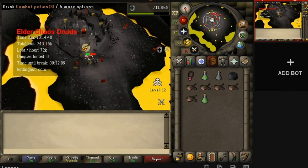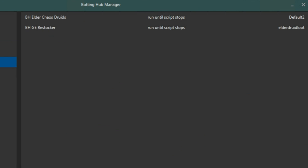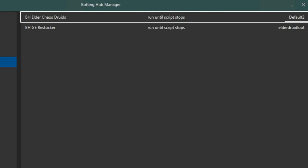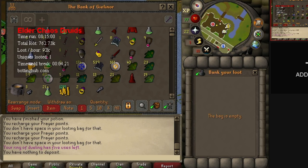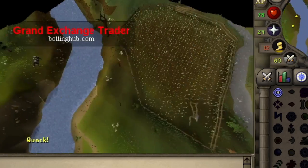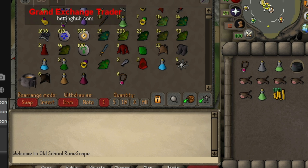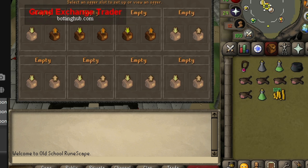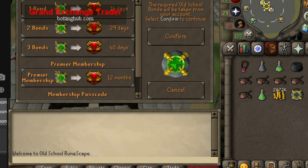Here is more elder druid footage with a bot running 10 hours in — this account has 80 attack, 78 strength, and 69 defense. The run times aren't as long as 50 to 100 hours because I'm using the Botting Hub manager to loop a task where the elder druid script runs until a set number of breaks, then it sells loot using the GE trader script. One account has over 12 million in gold. I bought a bond on this account using the GE trader script, which supports automatic bond redemption — so instead of paying overpriced membership codes, you can mule gold and purchase a bond directly.